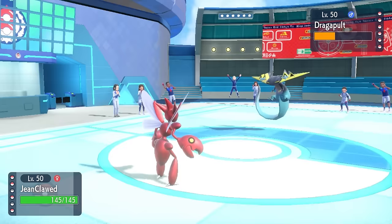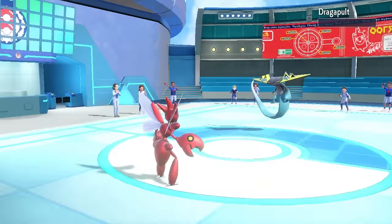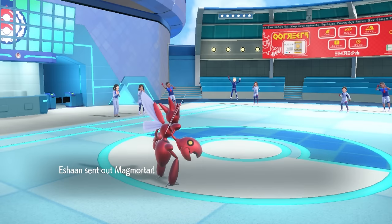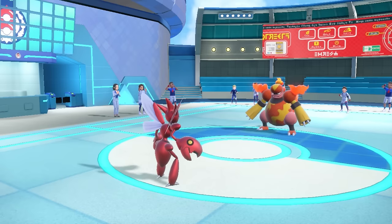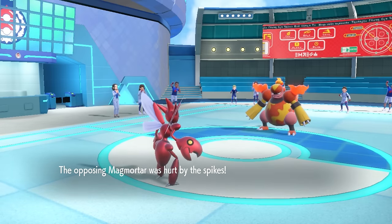Now that I've got some chip on Dragapult, a Bullet Punch is going to be enough to do it. Sometimes you got to use like a third of your team to take care of a Dragapult, and that is fine. At least I'm feeling like I'm in a pretty good position. I have that Stealth Rock and a layer of Spikes, and on the empty switch they decide to go into Magmortar.